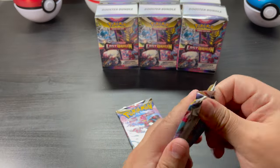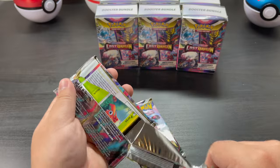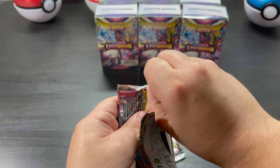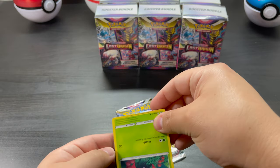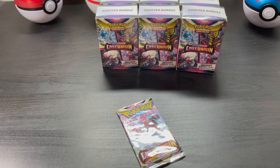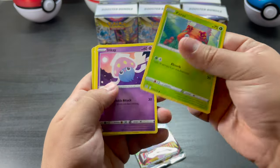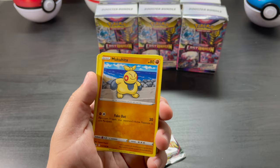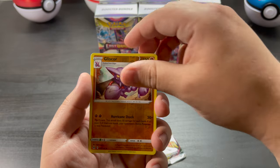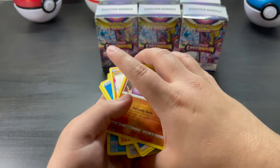White coat card, probably won't get anything there. Paras, Inkay, Jynx, Basculin, Makita, Gliscor, and a Stone Joiner — nothing there.